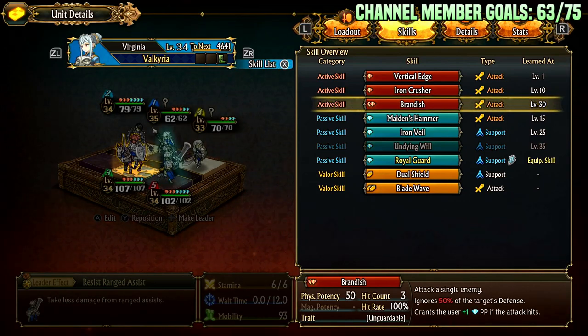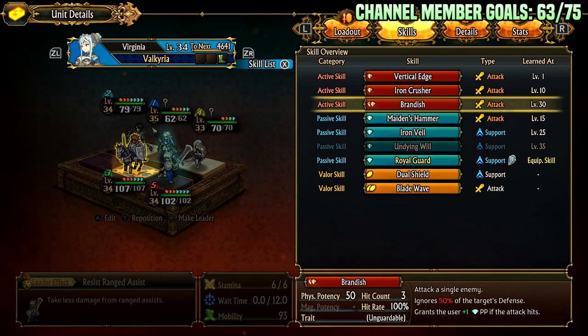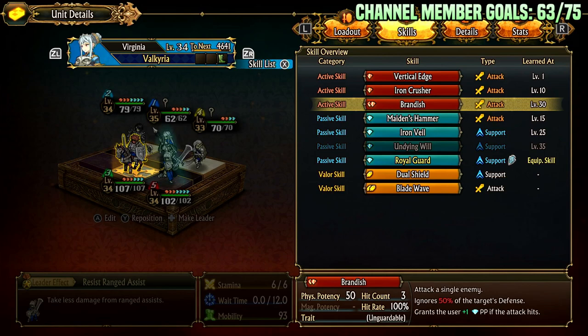Brandish: attack a single enemy. This is unlocked at level 30 so you're not going to have this for a while, but once you do get it it's pretty crazy. It ignores 50% of their defense, grants the user plus one passive point, it's unguardable, and hits three times. So basically it's a 150 potency attack that ignores half of the foe's defense and generates a passive point.